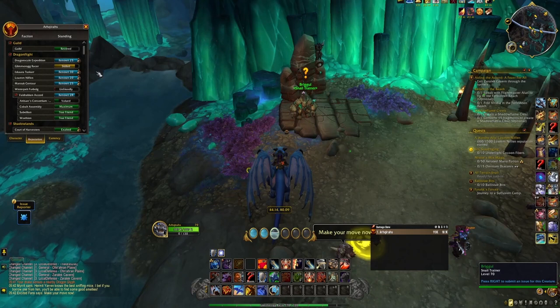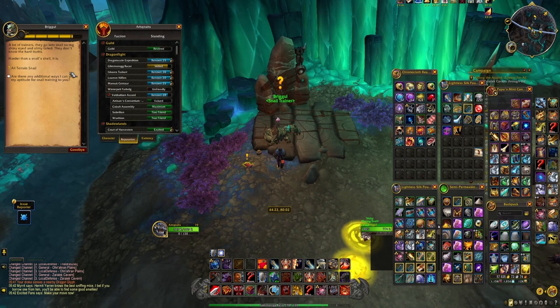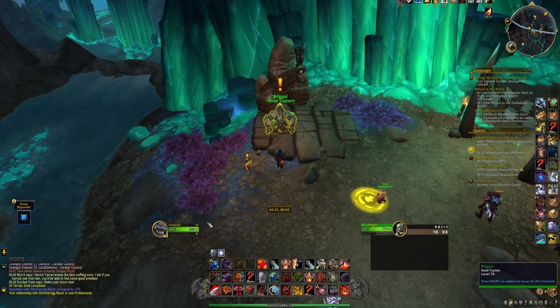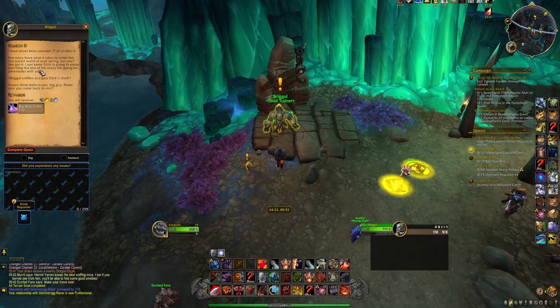Anyway, to get Slick as a mount you need to max out this reputation. You start at rank 1 and need to reach rank 5. Every rank needs 700 reputation, so it'll take you around 4 weeks without reputation buffs and battle pets to reach max rank. The fastest you can reach max rank is 1 week and 2 days with all reputation buffs and all battle pets, and once you become a professional snail racer Briggle will simply hand over Big Slick in the City to you as a reward.